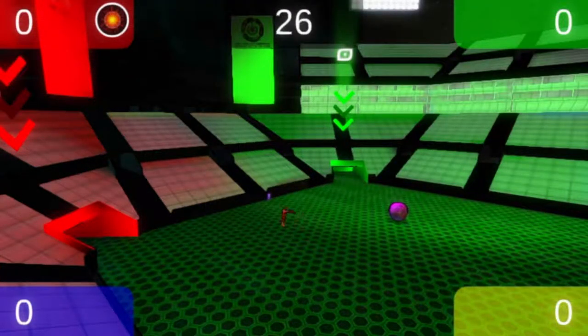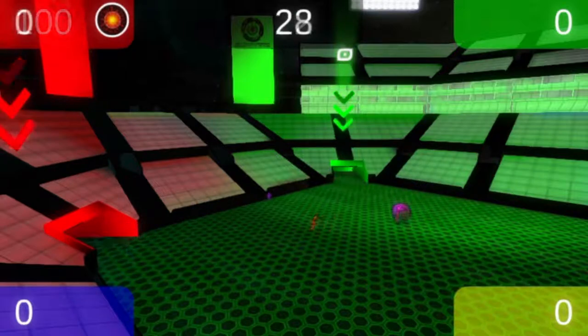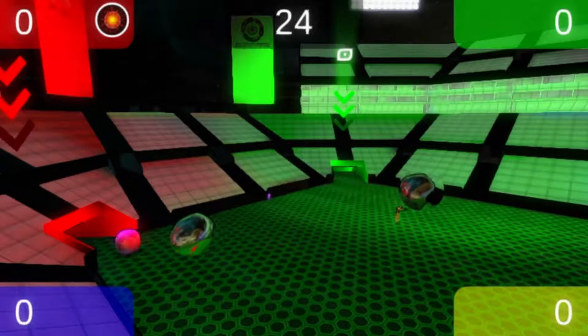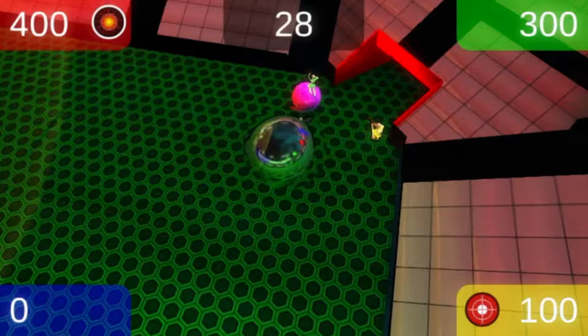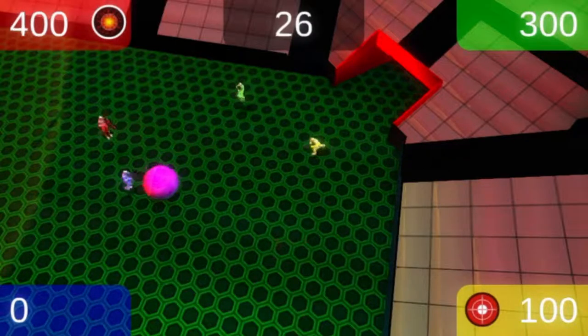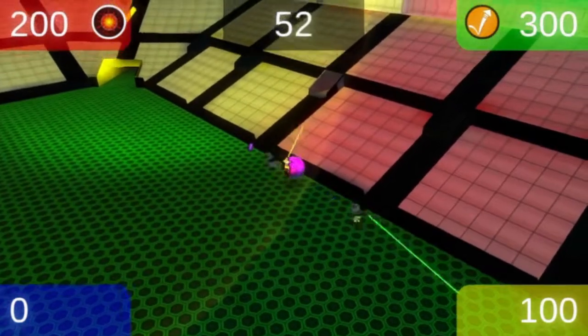A Swap Bomb can swap the ball. Activate one while jumping towards your own goal to give the ball momentum in that direction and score without ever firing your Einraals Cannon. When you do fire your Einraals Cannon, be very selective with your aim. It's easy to accidentally swap with another player instead of pushing the ball.